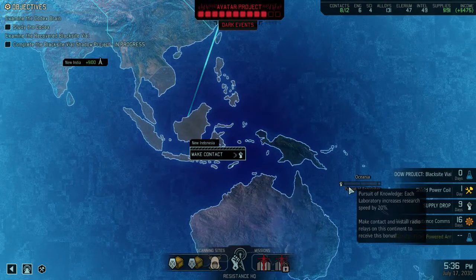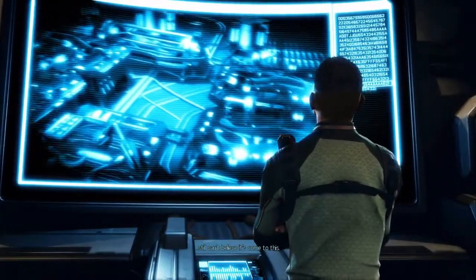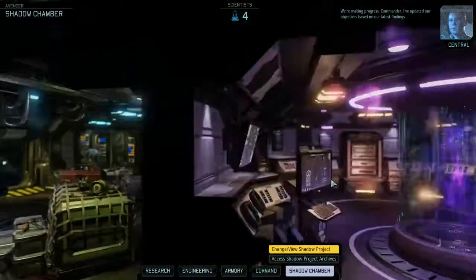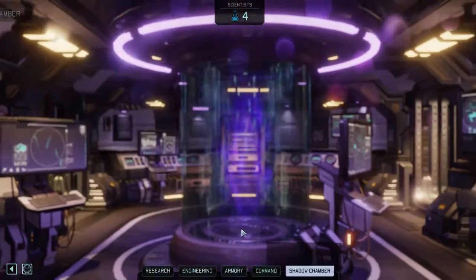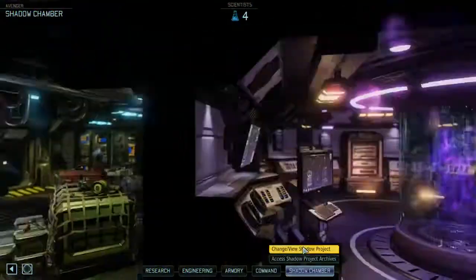I think it's the first time we see the bonus for Oceania. I'm skipping most of the cutscenes — if you want to see all the cutscenes and experience the story, play your own campaign. We have updated our objectives based on the latest findings. So we can do the Codex Brain or continue on the powered armor — I think we'll do the Codex Brain.